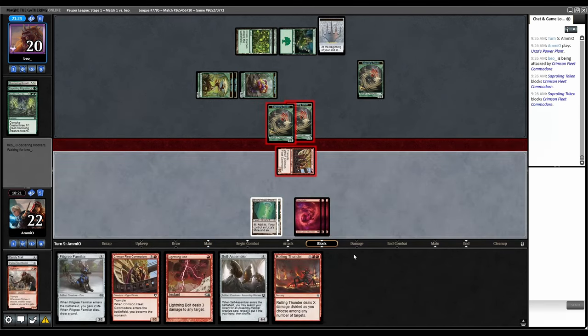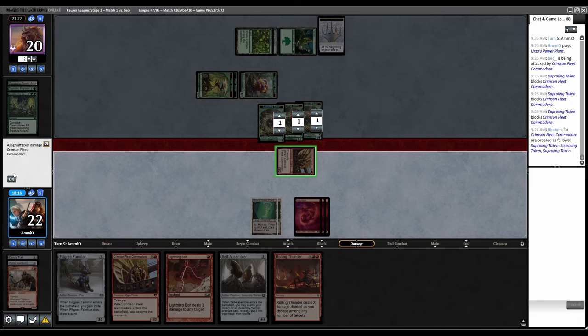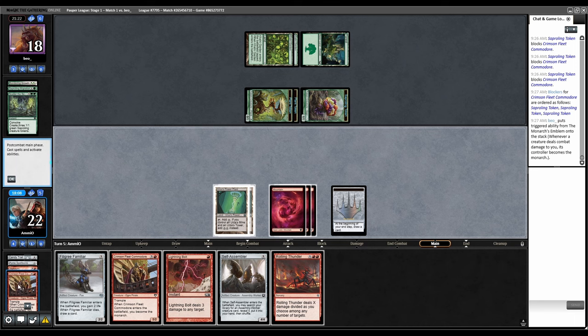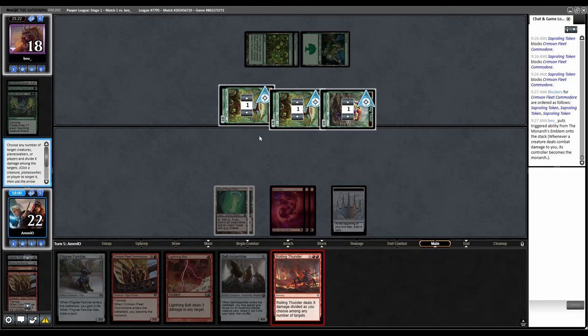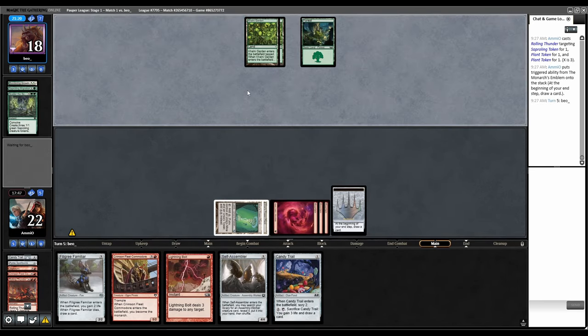Attack — they'll trade but it doesn't matter because we Trample. I don't know why they triple-blocked. I guess they triple-blocked in case I had instant-speed removal, that makes sense. Let's just kill all their tokens — three, three, one, one — it's done. End step Monarch. They just don't have black mana this game, seemingly.